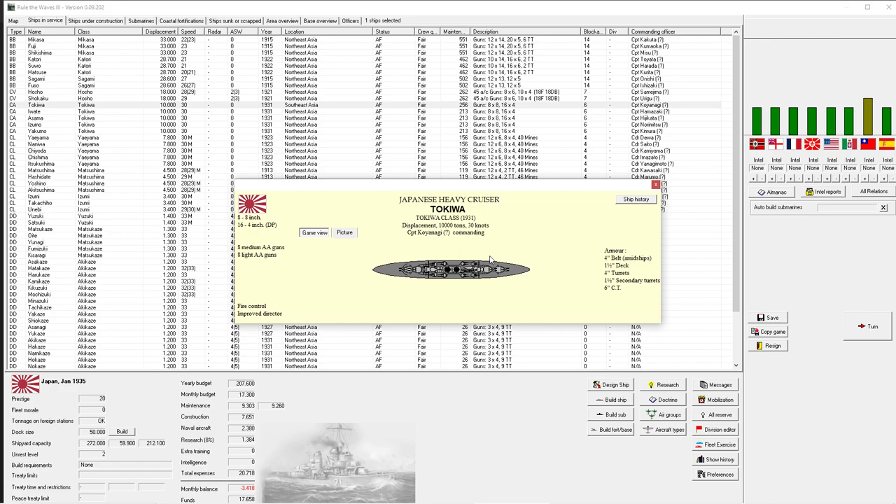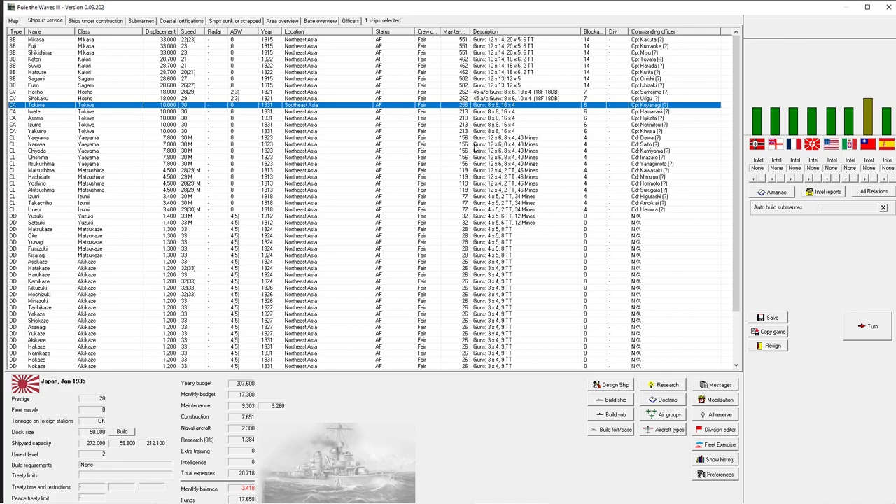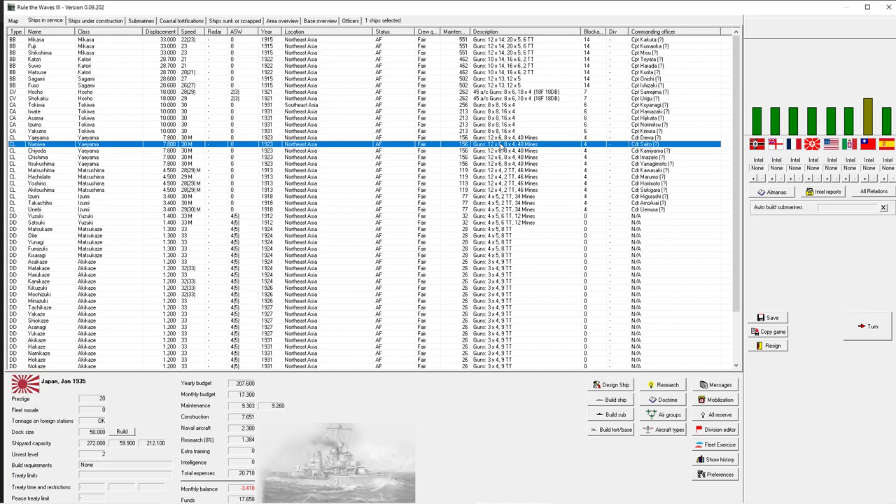We've got a couple of heavy cruisers here - the Tokiwa class. They look fairly crowded but they're actually fairly good ships. Eight eight-inch guns, two in the front and two in the rear, superimposed so they can fire off to the side - that's fairly cool. A couple of four-inch guns which are dual purpose, so they can also provide a good amount of anti-aircraft defense. Fairly good speed too.